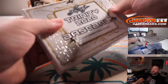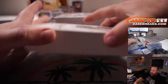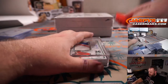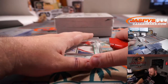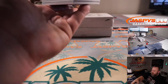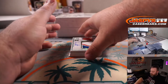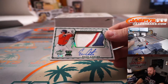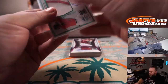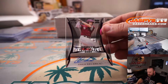Remember we'll be typing all these hits in in the order that we pulled them out. Let's open this up — Evan Carter, three-color patch auto, 8 out of 50. Zach Deloach, Trinity Clear Auto, 12 out of 30.